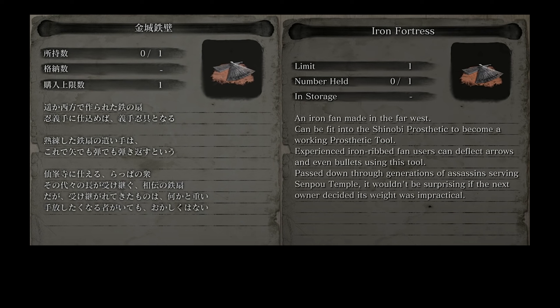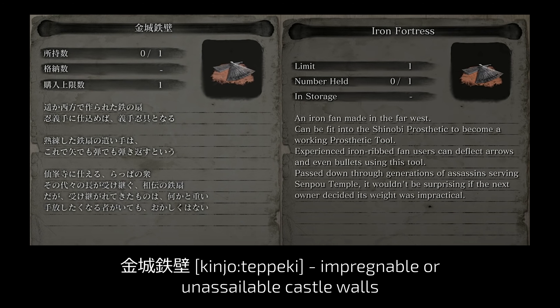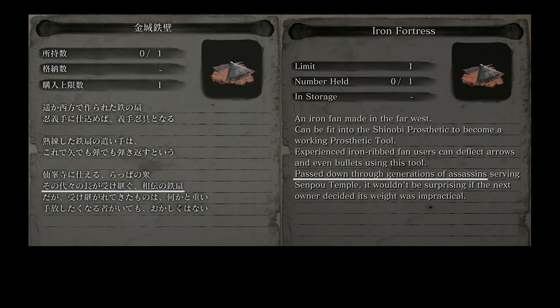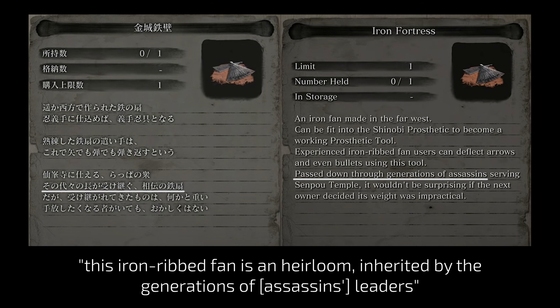Iron Fortress's original name is very special: kinjo tepeki, a four-kanji word that denotes impregnable or unassailable castle walls. The Iron Fortress localization is pretty incredible — it captures the overall meaning and at the same time references two out of four kanji: iron and castle. Ogi is a folding fan, and Tessen, another name for this prosthetic tool, is an iron-tipped fan with its own martial art called Tessenjutsu. The most important thing about this description is the fan's history. The localization says it was passed down through generations of assassins serving Senpou Temple, but the original says it is an heirloom inherited by the generations of assassins' leaders — meaning Iron Fortress is a special item that marks the leader of the Senpou Temple assassins, passed down from one commander to the next.